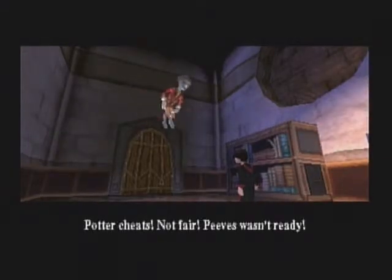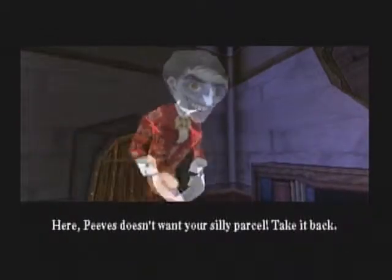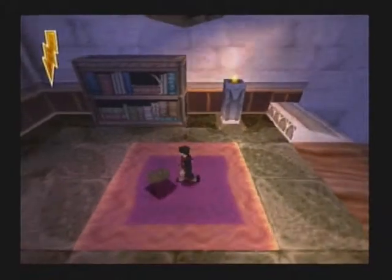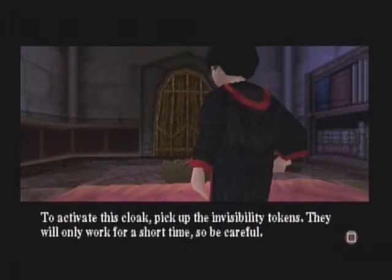What a cheat! Not fair! Peeves wasn't ready! Here! Peeves doesn't want your silly parcel! Take it back! If I left this invisibility cloak in my possession before he died, it is time it was returned to you. Use it well. To activate this cloak, pick up the invisibility tokens — they will only work for a short time, so be careful.